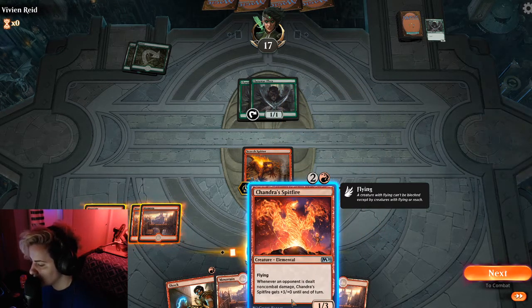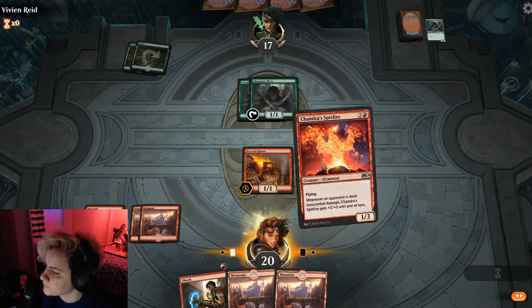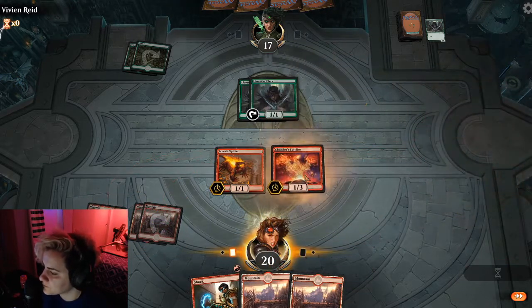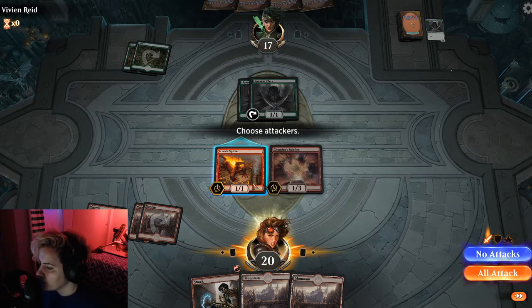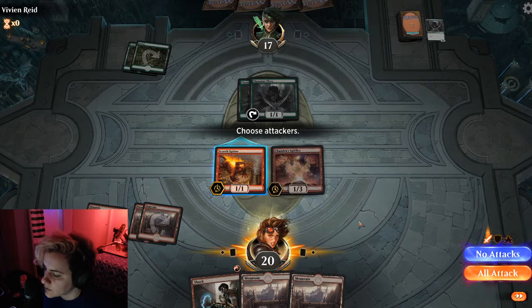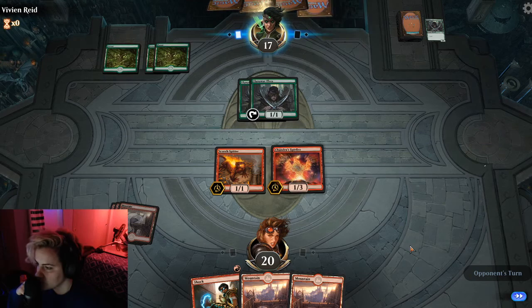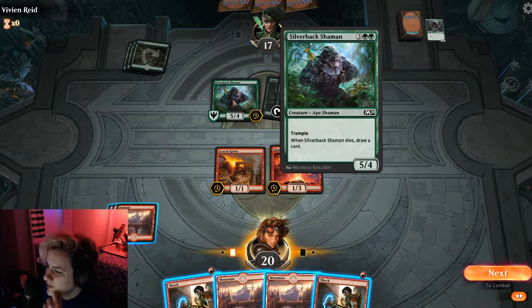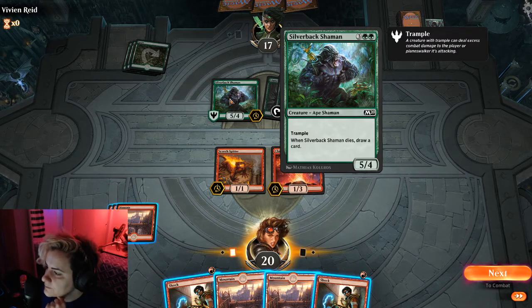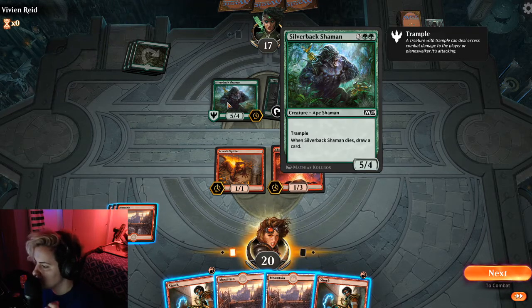Flying - whenever an opponent is dealt non-combat damage, Chandra's Spitfire gets a plus 3. Yeah, that's right, because it stacks really well with the Scorch Spitter. So we'll play this because my Scorch Spitter does non-combat damage. I am going to not attack and save that for my next turn. I'm remembering how quickly this got out of hand the last time now, because of the apes with trample. I think they had something else, maybe like a rhino with trample as well.